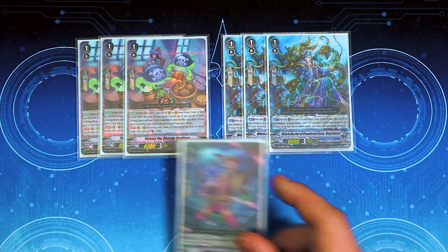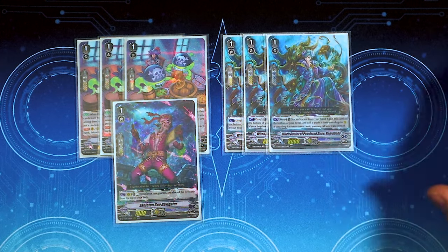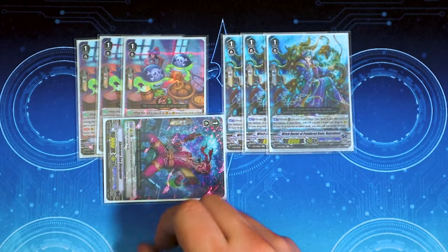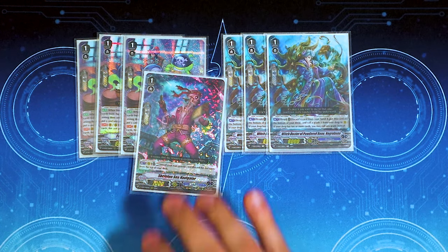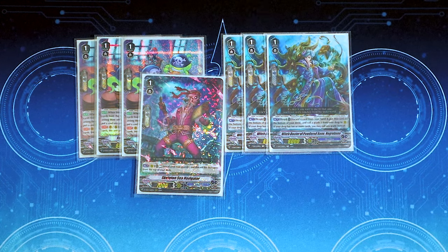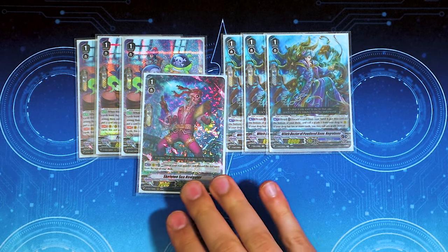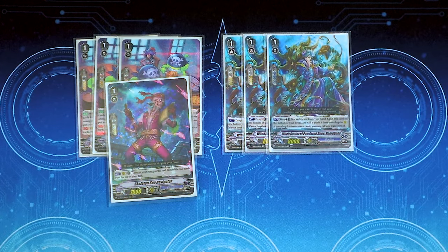One copy of Skeleton C Navigator. Act, Rear: rest 2 of your rear guards, including this itself, and discard the top 5 cards of your deck. I really like this for drop zone ramp — rest a rear guard, mill 5, and you got some cards to work with. The goal is to get to about 30 cards in your drop zone, so this helps with that. If you do it once a turn and it stays alive, next turn you do it again — that's 10 cards in your drop right away. I dropped it down to 1 for consistency and space.